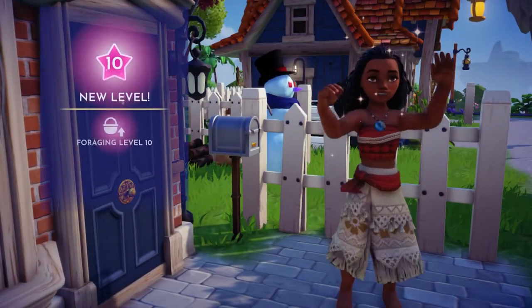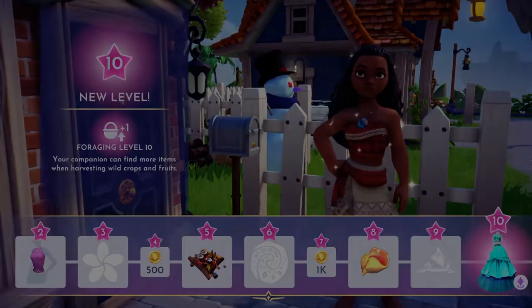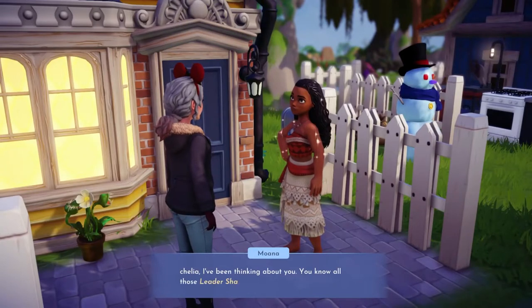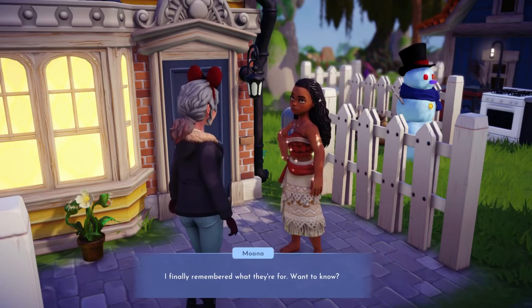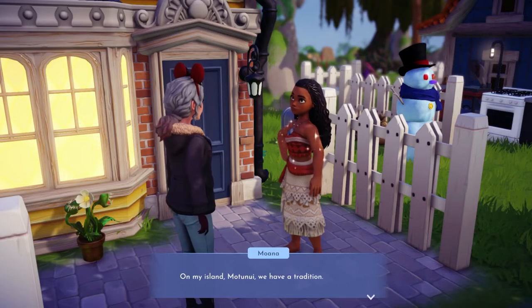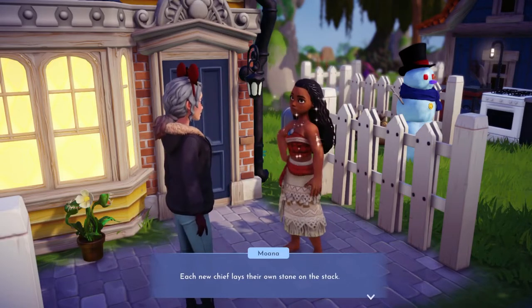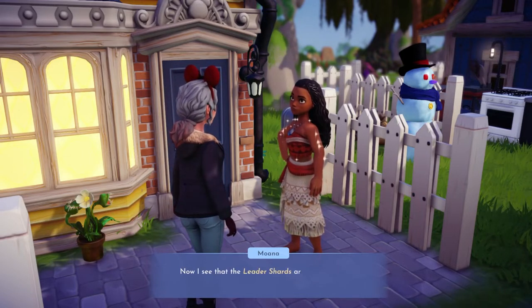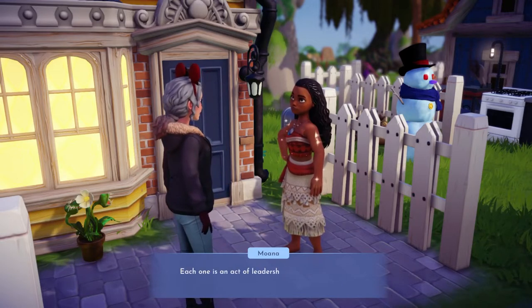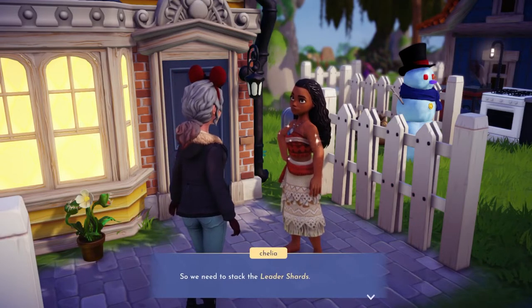Now in order to get that dress we absolutely have to play her next quest, so bear with me — we are going to find out what her next quest is and go from there; we'll just play right through it. The leader shards — I totally forgot about them. The dialogue takes so long to get through. All right, so we need to stack the leader shards.